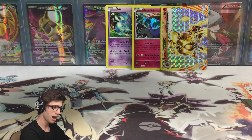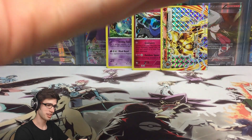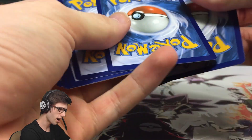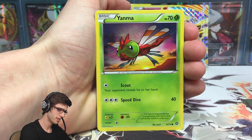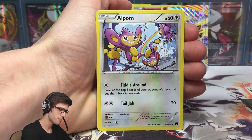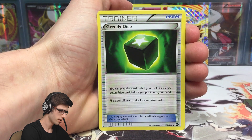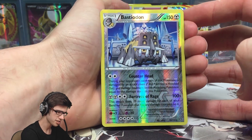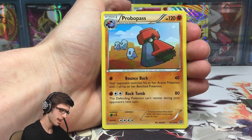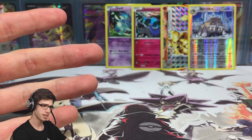Let's go on to this final pack — we have the Volcanion pack art. Can we go 3 for 3? Let me know in the comment section below. We have a Litleo, a Sneasel, a Yanma, a Pom, a Clauncher, a Ninja Boy, a Zygarde, a Greedy Dice, a Bastiodon — that one is a Reverse Rare, so that's pretty cool — and a Probopass regular rare. So we couldn't go 3 from 3; we saved the worst for last — you know how it is.